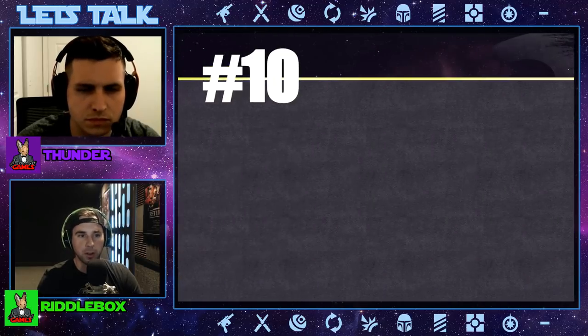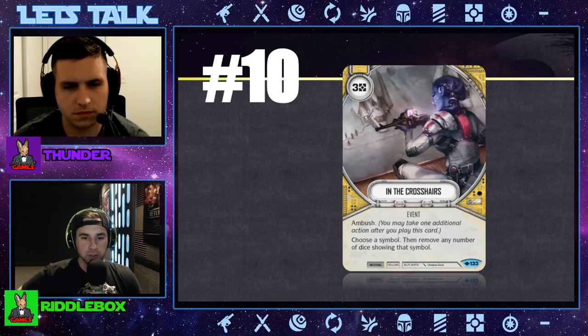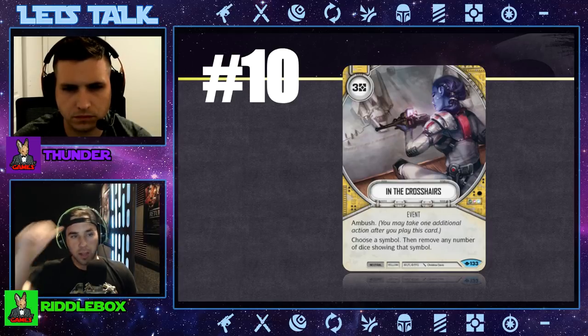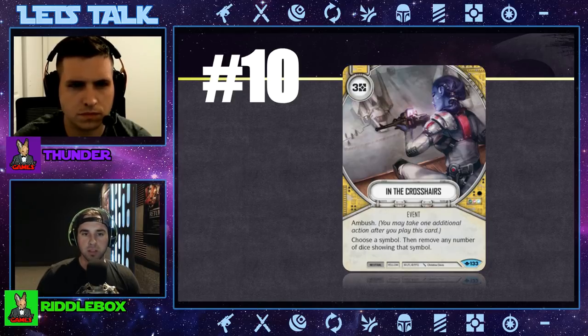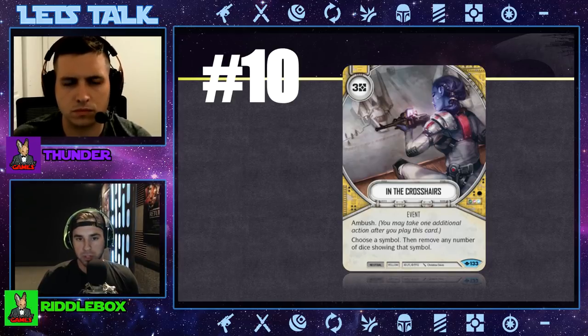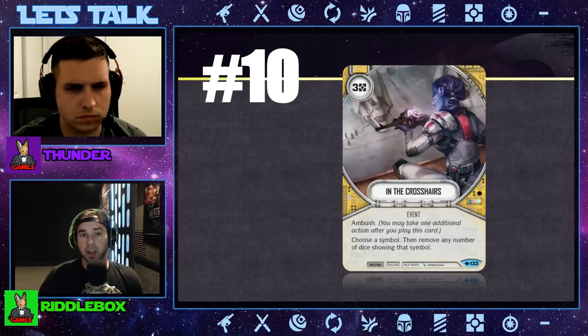So for the first card, it's going to be in our number ten spot — In the Crosshairs for three resources. It has ambush, and it reads: choose a symbol, then remove any number of dice showing that symbol. The reason it's in our top ten at the tenth spot — and honestly I see this card maybe moving further up the ladder, maybe to a fourth or fifth spot. We'll see as Gen Con goes on and we see more of these constructed decks in a competitive setting.